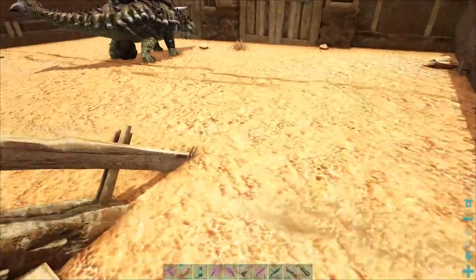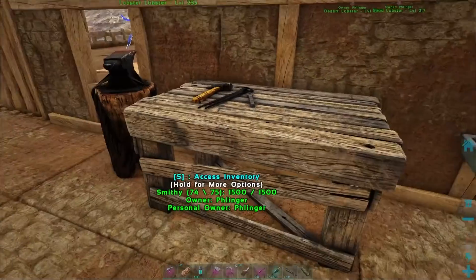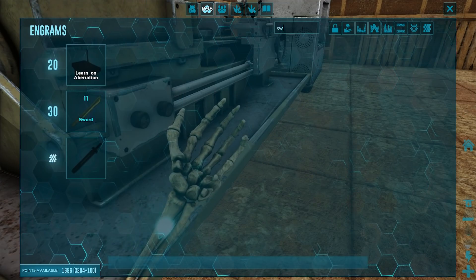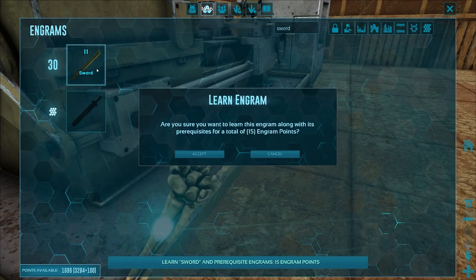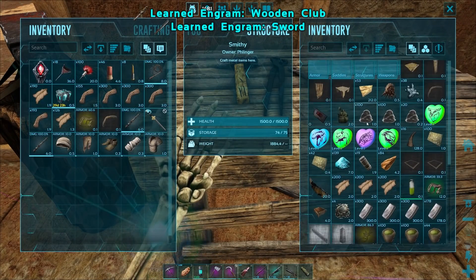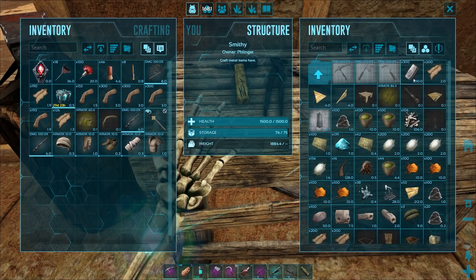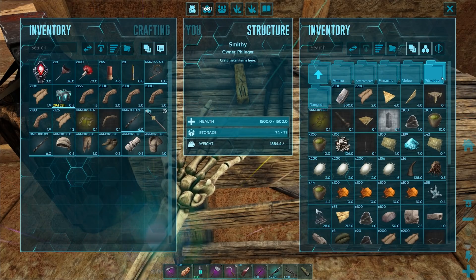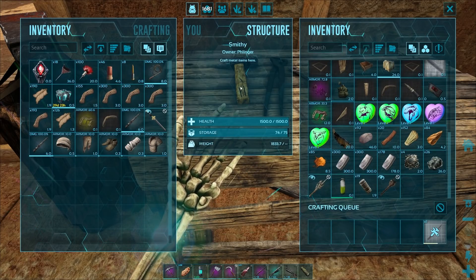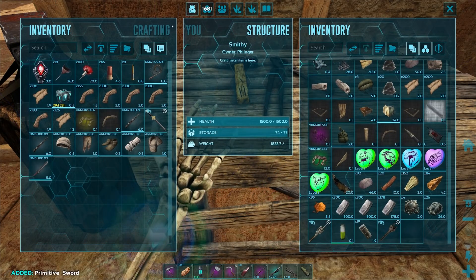Let's go take a look at the skins — I probably should have done this for the other ones too. We've got the sword skin. Let's make a pike. There's the pike skin right there.